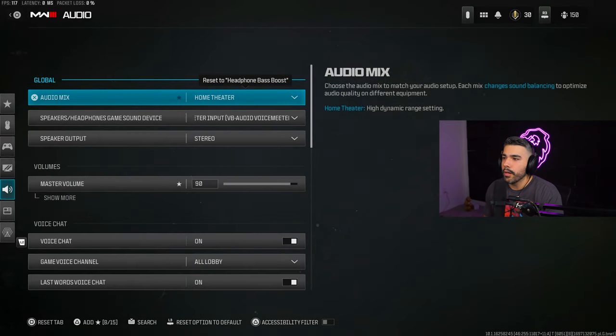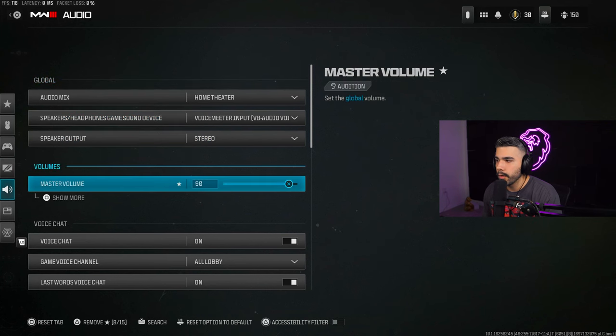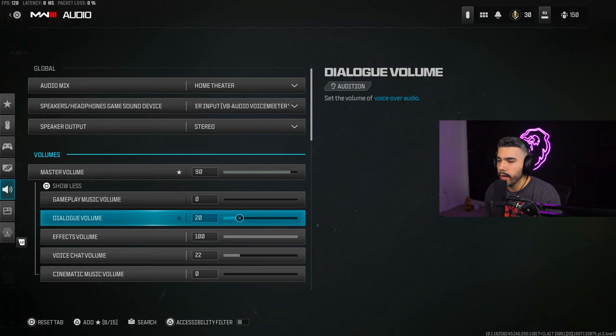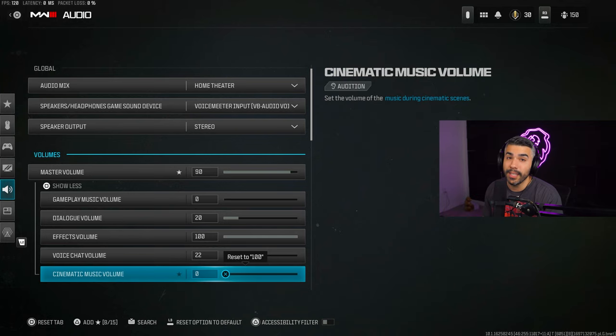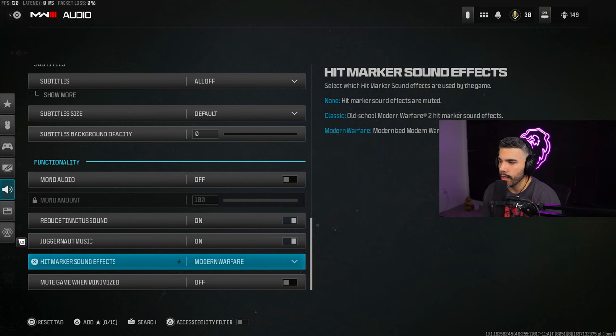For Audio, I run Home Theater audio mix on Stereo. Master Volume at 90, Music Volume at zero — there's no benefit and it can be annoying. Dialogue Volume at 20, Effects Volume at 100 — effects are the most important for things like footsteps. Voice Chat Volume at 22. Cinematic Music Volume at zero. You can also turn off the Juggernaut music or change hit marker sound effects to Modern Warfare or Classic.